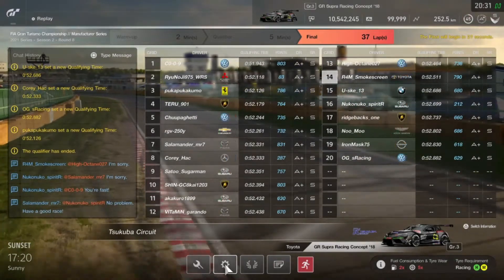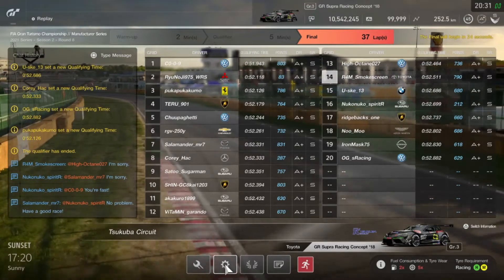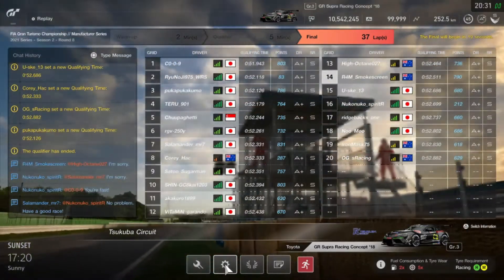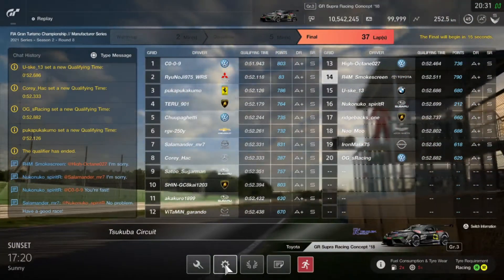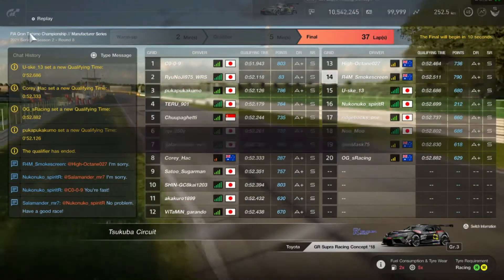G'day everyone, I'm Smokescreen and welcome back to another video. Here we go with the second slot of what yesterday's video was - the next round of the FIA Manufacturer's Series for 2021. We're at Tsukuba Circuit in Group 3, and as you can see, we've qualified 14th at the 52.5.